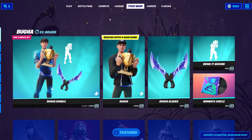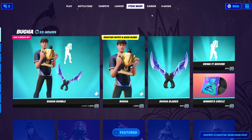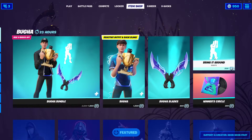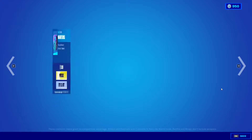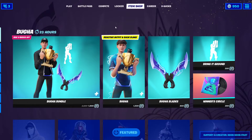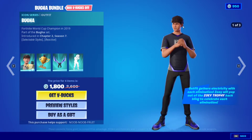The entire bundle costs 1800 V-Bucks. You can buy just the skin with the three styles and backbling for 1500 V-Bucks, the blades for 800 V-Bucks, or the emote for 300 V-Bucks. There's also a special Winner's Circle music pack that was released back in Season 9, included to further celebrate Bugha's icon series skin.